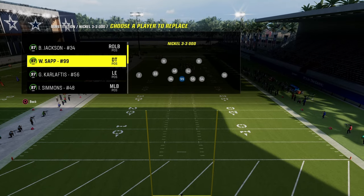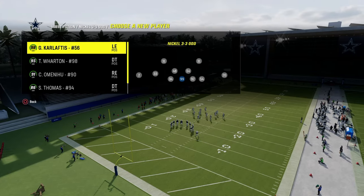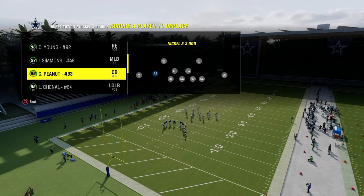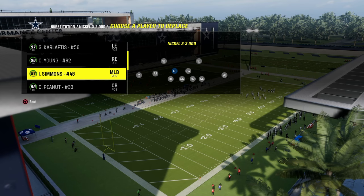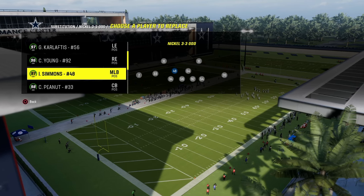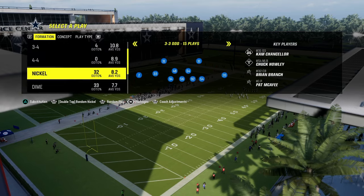As far as your depth chart roster and where you want to put people, I like to go ahead and put super fast guys at the defensive end positions. Just guys that are fast is really what you're looking for. This left side guy is going to be your A-gap blitzer. We have Isaiah Simmons there with 99 speed. If you wanted to, you could put a fast safety there as well.